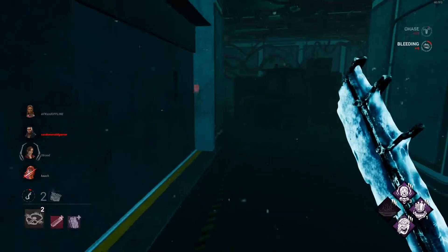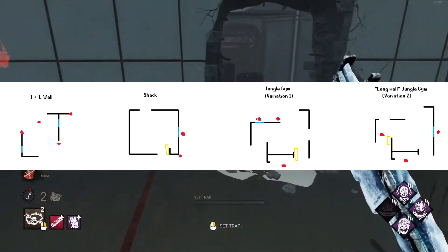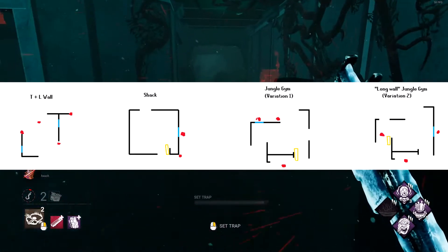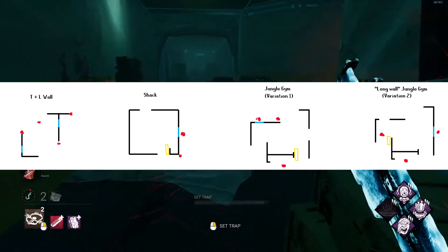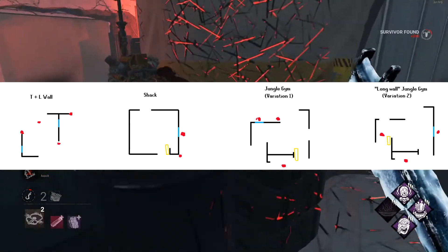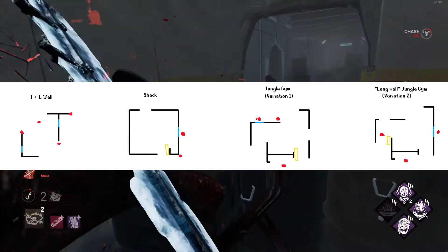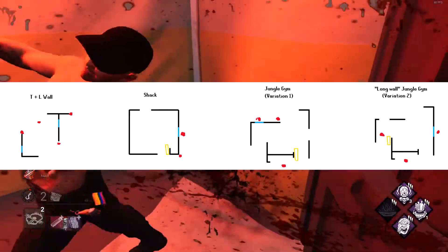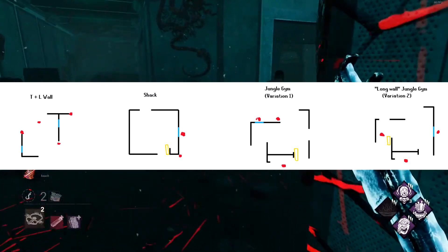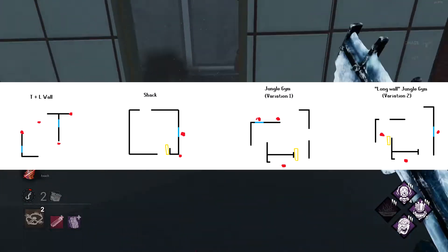Now we're at placing traps in common loops. I'm going to put up a map showing maze tiles — the common places survivors loop killers. The red spots are places to set traps to catch survivors off guard. There are many different positions because some tiles have shrubbery or lack of grass that forces different trap placement. That's why adapting as Trapper is so important. And as I said before, this is not an end-all be-all guide — nothing beats good old experience. Don't be afraid to get creative: the less predictable your traps are, the more likely you'll catch a survivor unaware.